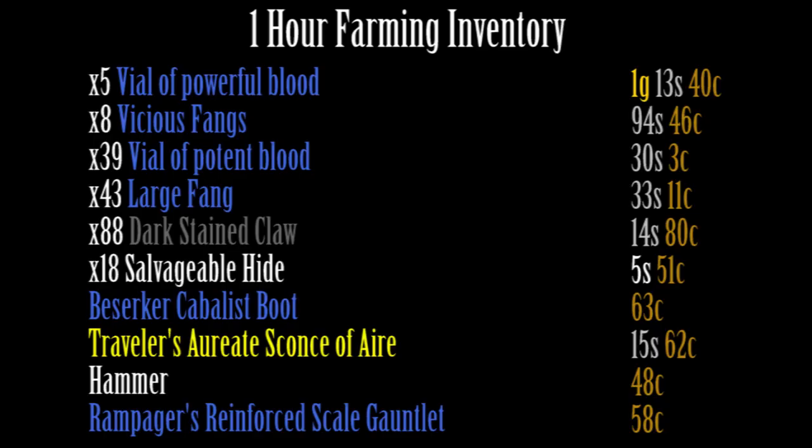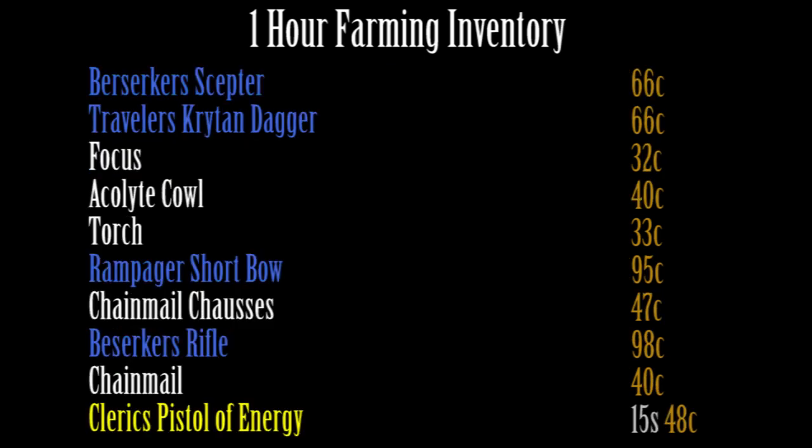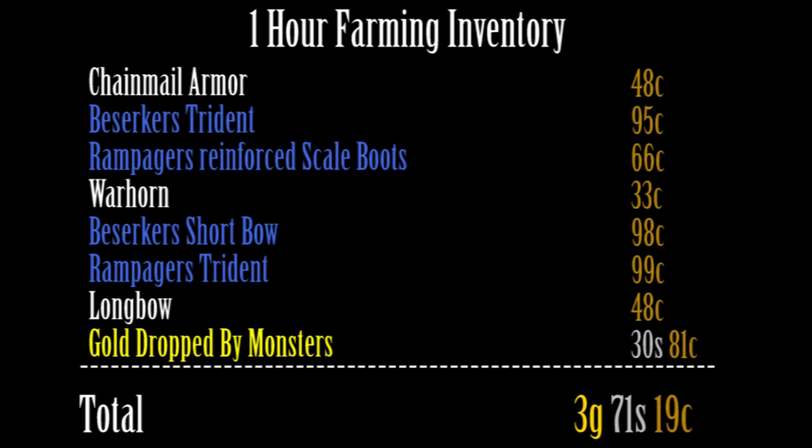What you're really going to notice is we got five vials of powerful blood and eight vicious claws - those are the T6 mats that you make money from. For all those people trying to collect T6 mats for the legendary, this is a great way to farm. I'm going to have a nice little breakdown showing all the price values of everything found, and the total comes out to 3 gold and 80 silver.